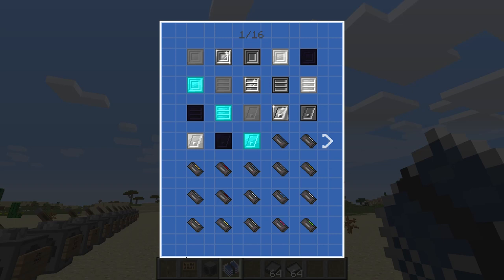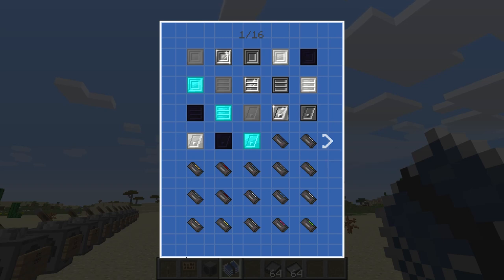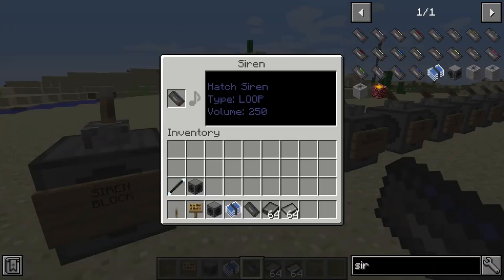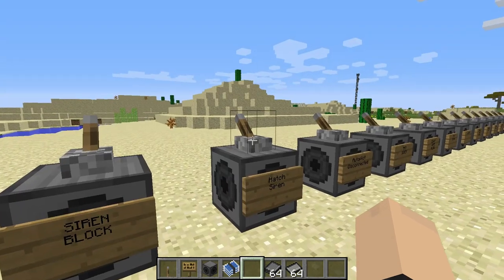You grab that, go over here, and you can pick any one of these siren tracks. We're gonna start off with the hatch siren. It gives you a siren track — drop it in here and then you power it with redstone.